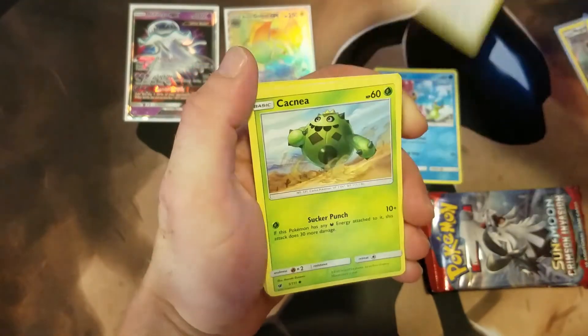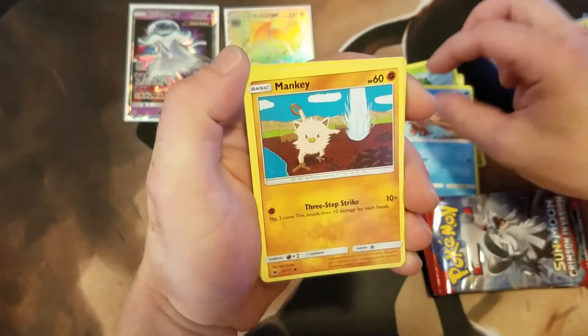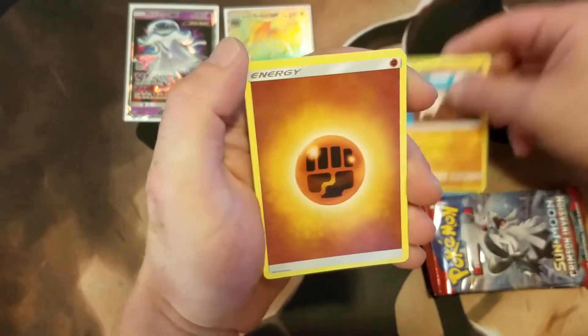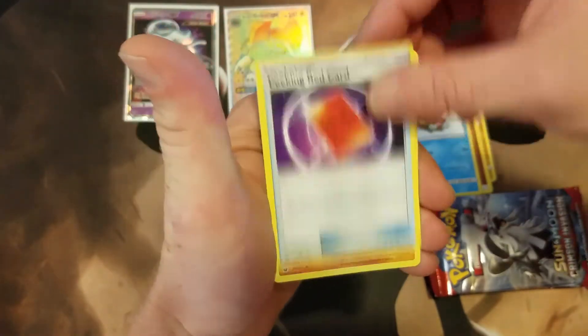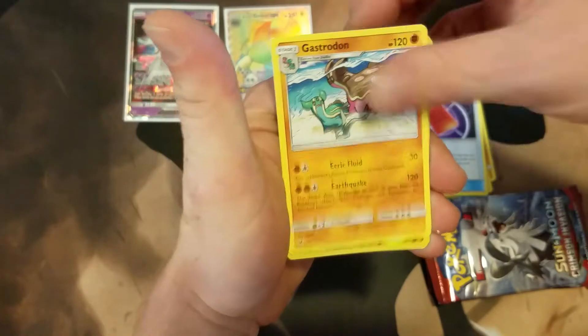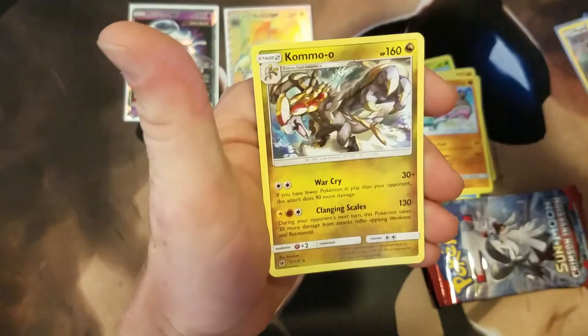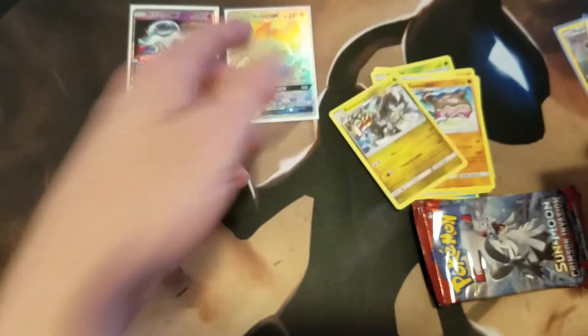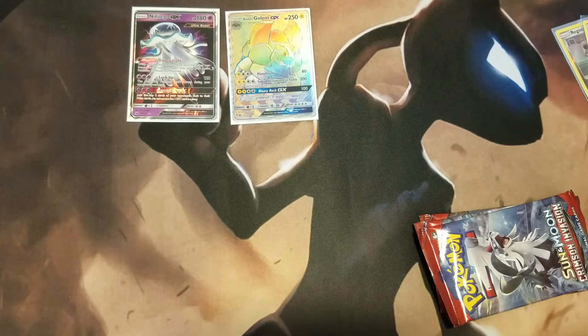First pack cards: Shellos, Bunnelby — haven't seen that one yet — Cacnea, Swinub, Mankey, Fighting energy, Piloswine, a Peeking Red Card, Gastrodon, and an Alolan Raichu Reverse Holo which is a rare. Awesome. And a non-holo Kommo-o rare. Crimson Invasion hates me. So we're doing points for Reverse Rares? Yes, that's a point.